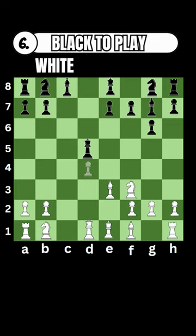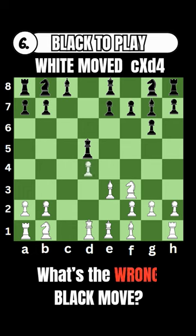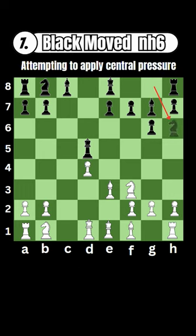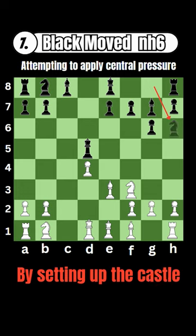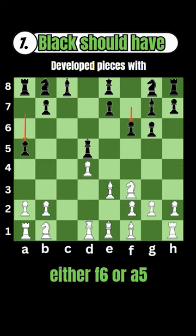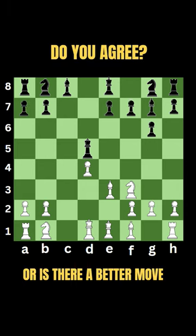Black to play. White moved the c pawn to capture d4. What's the wrong black move here? Black moved his knight to h6, attempting to apply central pressure by setting up the kingside castle. Black should have developed pieces by moving the pawn to either f6 or to a5. Do you agree, or is there a better move?